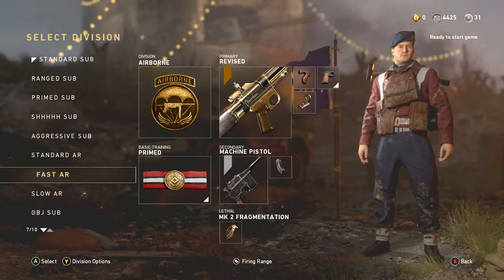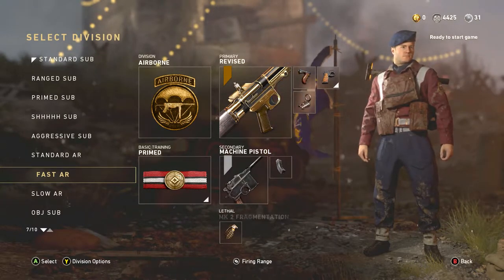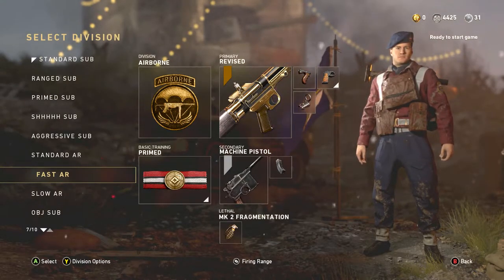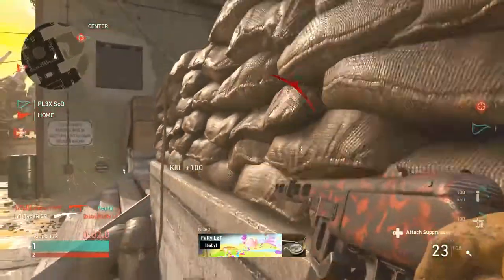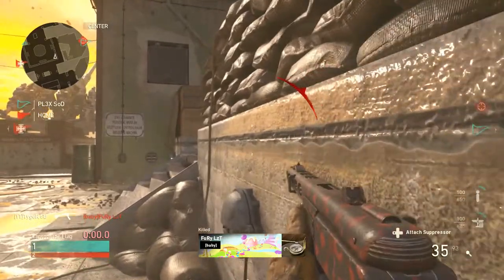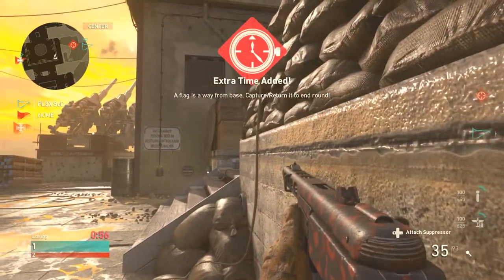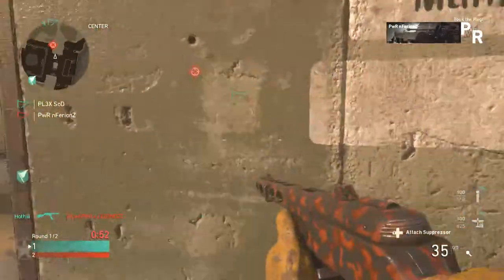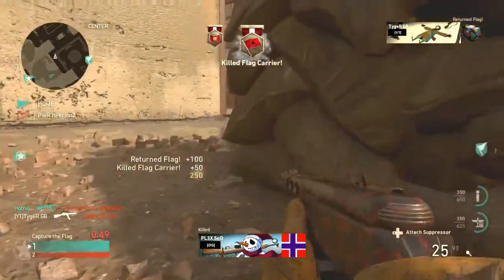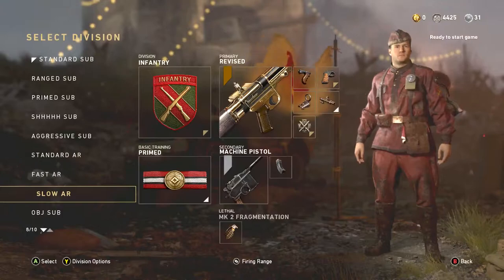So this is my fast AR class. If you like to get more into the action with rifles, we've got airborne so we can move faster. I've gone for primed so I can still get that extra attachment I need — a lot of you might find that's the same for you as well. Yes, primed gives less flinch, but that's really not why we're picking that basic training. It's more for that extra attachment.